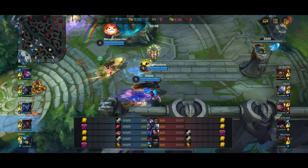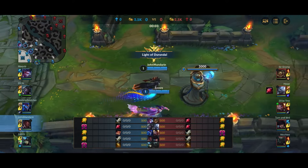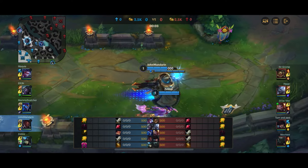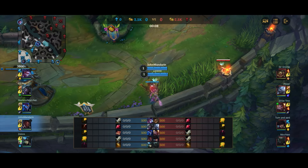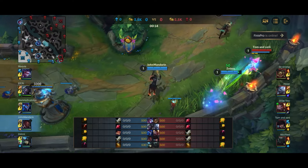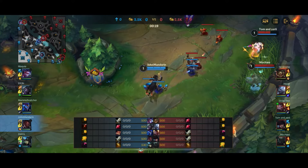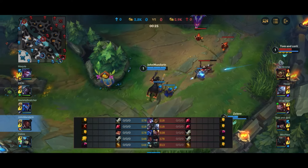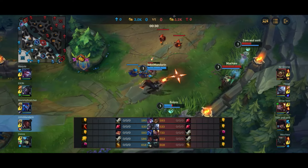Into the gameplay — you only really want to build this build if you're playing into tanky people. Here we have Renekton and Volibear who are two very tanky champions. My concern is I can potentially one-shot Pike, Caitlyn, and Jayce, but we're going to have a problem dealing damage to Volibear and Renekton, so this build focuses on killing those two while still having enough damage to kill the rest.